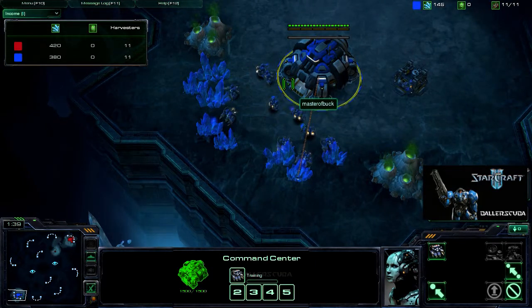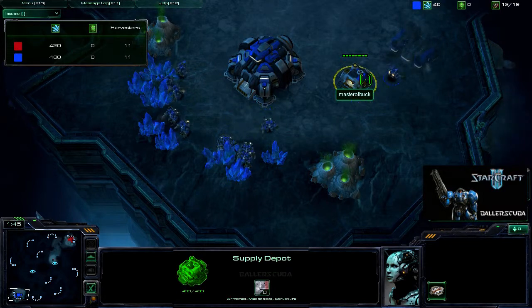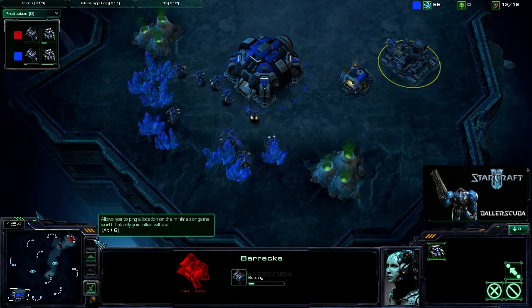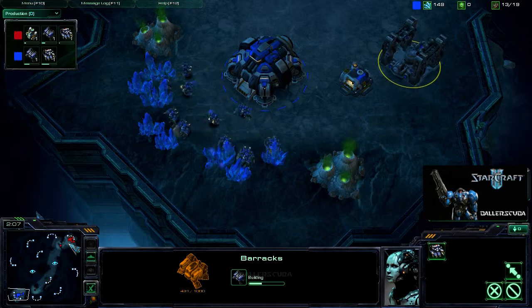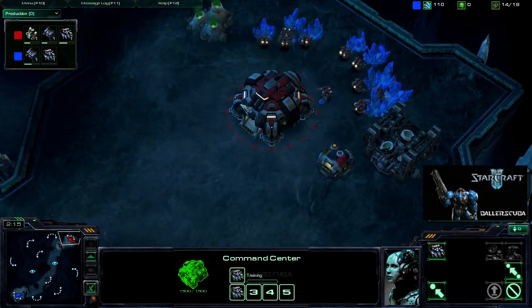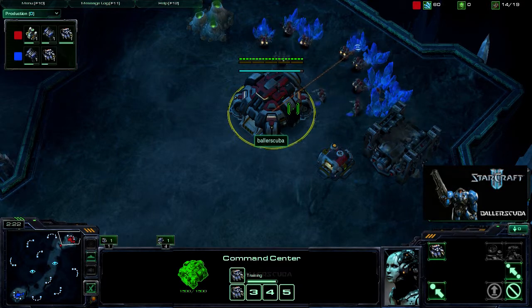I'm not a fan of this map, although I hear it is pretty good for Terran players. Master of Buck supply-locks himself. That SCV could have come out a little sooner, but he goes straight into the barracks. He does have a slight lead on me on that barracks, but I am getting a refinery before him, so it looks like he might be sticking with Marines for a while.